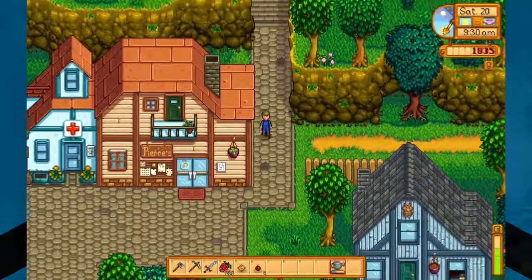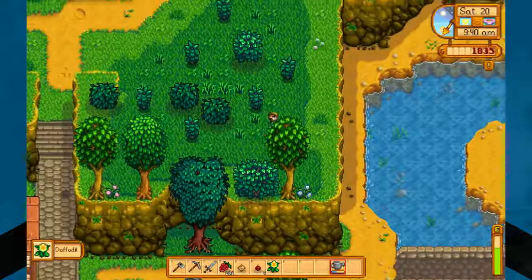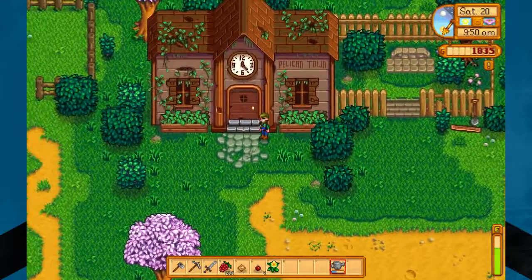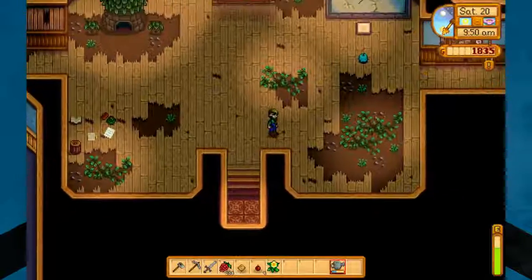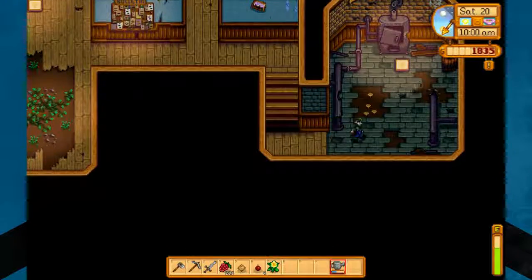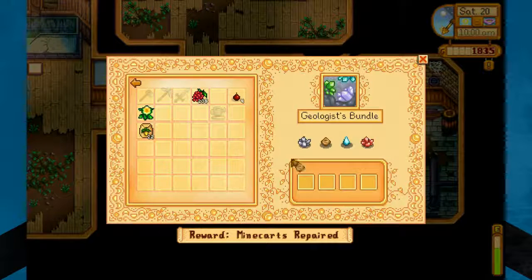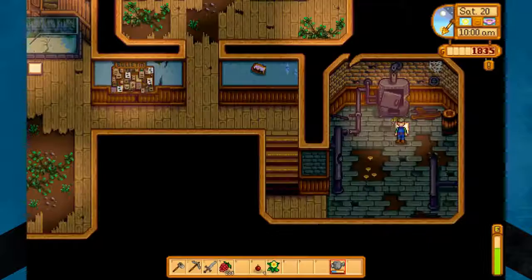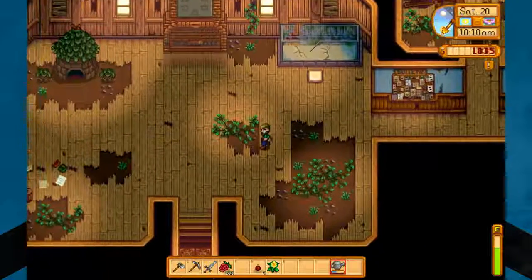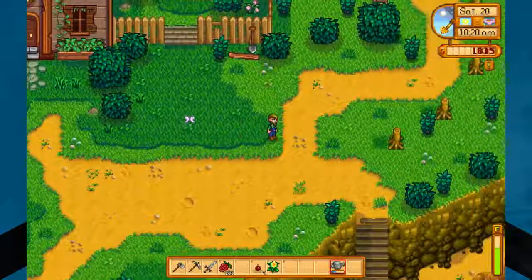Now we'll head up to the Community Center and drop off that Earth Crystal. And we never did grab this daffodil today, so we'll grab it today. I think it's over here in the boiler room. I'm not 100% sure. Yes, there we go. One down. Oh, and we got some quartz too — we'll bring some of that next time. It's just back at the house in the chest. We still need five iron bars and probably some hardwood too, but we can get hardwood any day of the week.